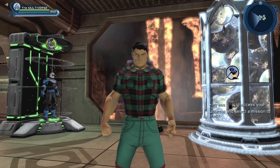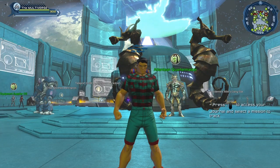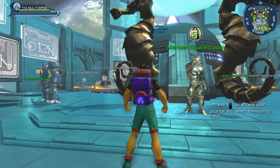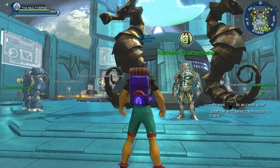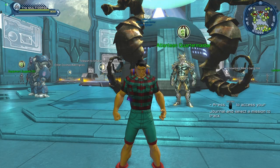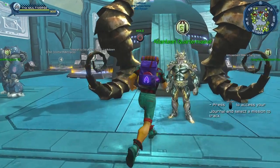So where can we get this style? You get it from the Summer Seasonal Vendor. Here you can see the Atlantean Quartermaster in the Watchtower. There is a similar vendor in the Hall of Doom, and there are also similar vendors in Metropolis — one right next to Aquaman and another right next to Ocean Master.